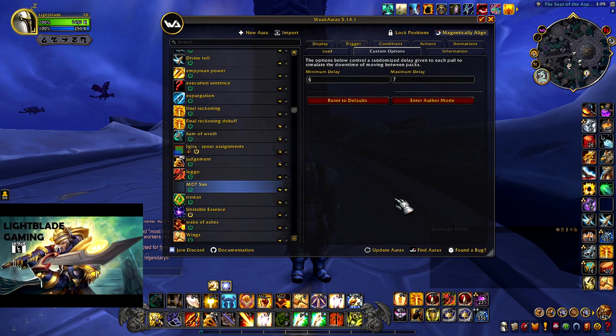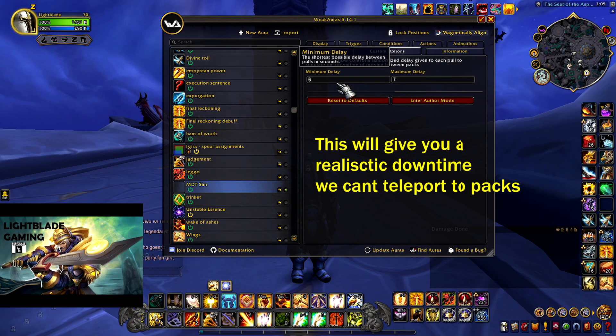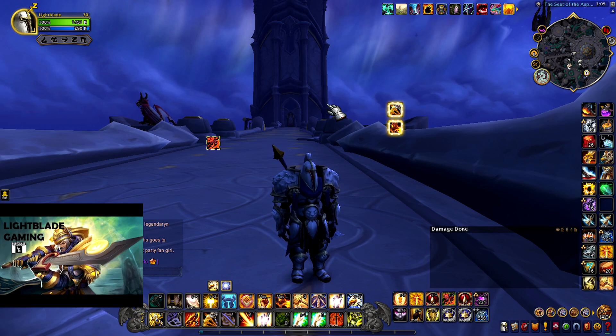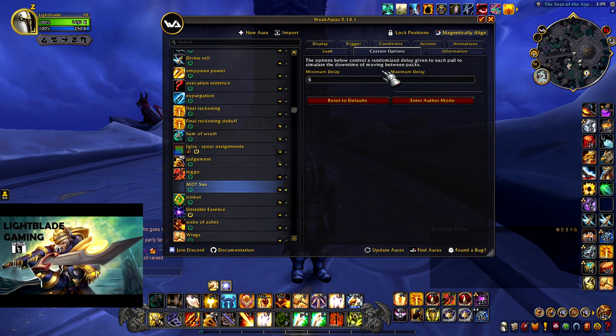Open your WeakAuras and go to your MDT Sim tab. After that, go to Custom Options and you will find Minimum Delay and Maximum Delay. On Minimum Delay, I recommend putting either 5 or 6 — I'm going to put 6 and press Enter. On Maximum Delay, I'm going to put 7. This gives you some natural downtime between pulls — the time you run between them, times your healer needs to drink, or to account for some deaths. Not every run is perfect, so this gives that natural downtime.